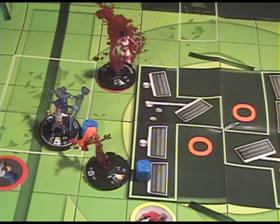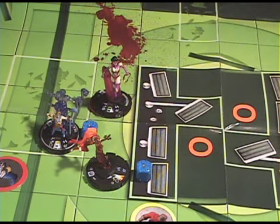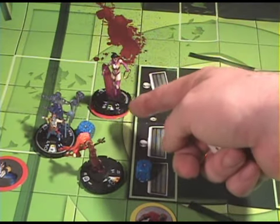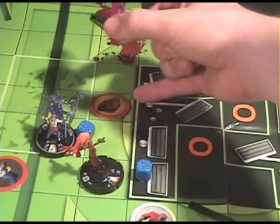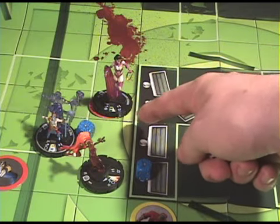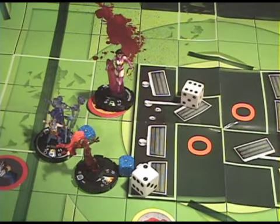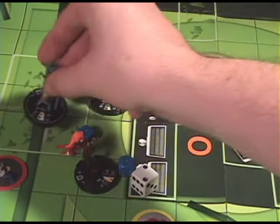Now it's Wonder Woman's turn and she did not like that whatsoever. She is going to charge on the Atom with the Heavy Object. Atom gets to roll his Shape Change again — he rolls a 4, so he misses his Shape Change roll. Wonder Woman is able to use Charge with the Heavy Object on the Atom. She has a 10 attack, the Atom has an 18 defense, and Wonder Woman does 4 damage plus 2 with the Heavy Object — so this would do 6 clicks of damage if she can roll an 8. If she misses the first roll, she has Probability Control, which means she can re-roll that attack. Her first attack is a 5, so she uses Probability Control and re-rolls. Wonder Woman rolled an 8, so this attack hits.